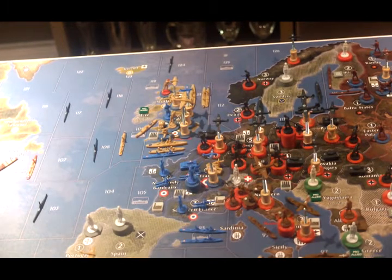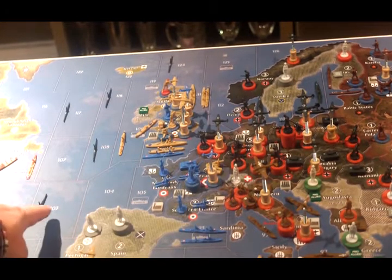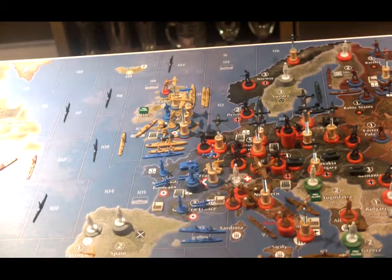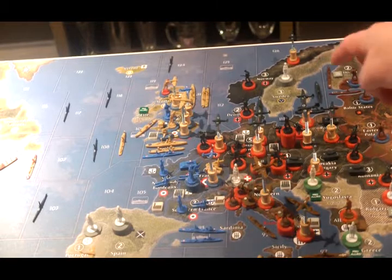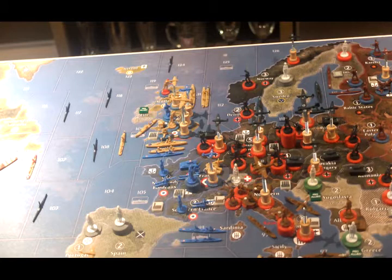This is the initial setup for Germany in the Axis and Allies Global 1940 Bloodbath rules ruleset. In the Atlantic, they have five submarines in Sea Zones 103, 108, 117, 118, and 124. They have a battleship in Sea Zone 113, and they have a transport and cruiser in Sea Zone 114.